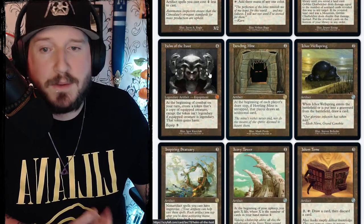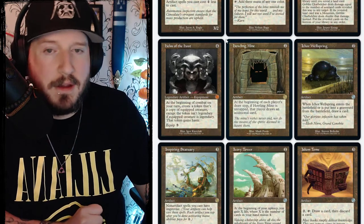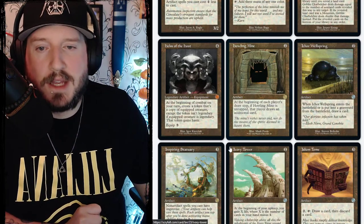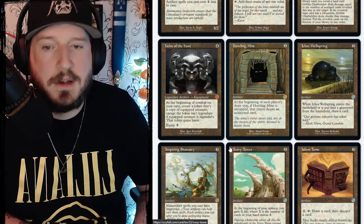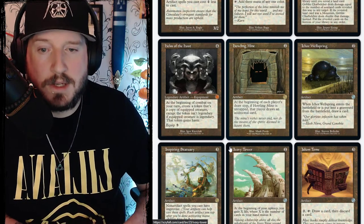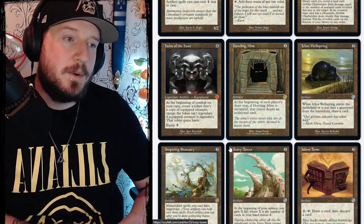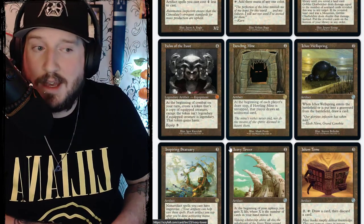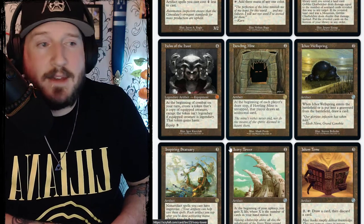Helm of the Host is one of the craziest equipments in all of Magic getting reprinted. It's four colorless, legendary artifact equipment. At the beginning of combat on your turn, create a token that's a copy of the equipped creature — except the token isn't legendary, and if the equipped creature is legendary, that token gains haste. So you equip Helm of the Host to anything and every combat you spit out a new copy. Every single one.